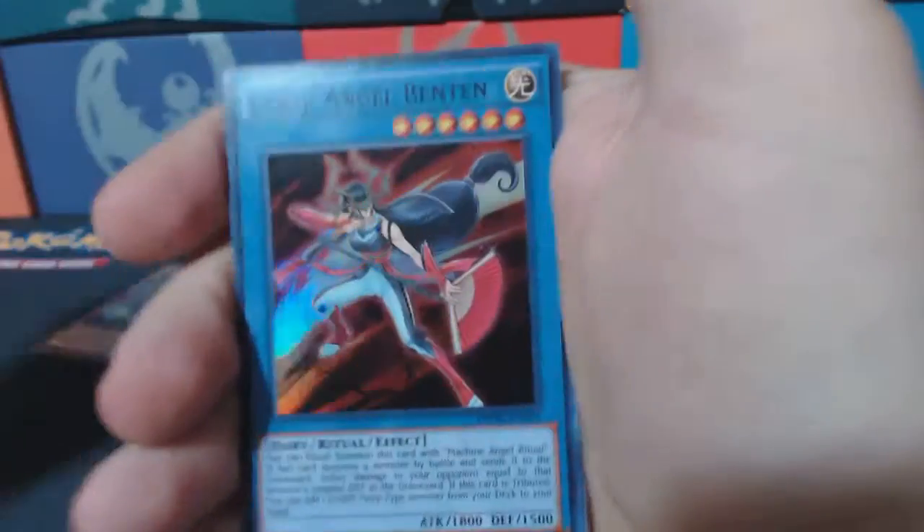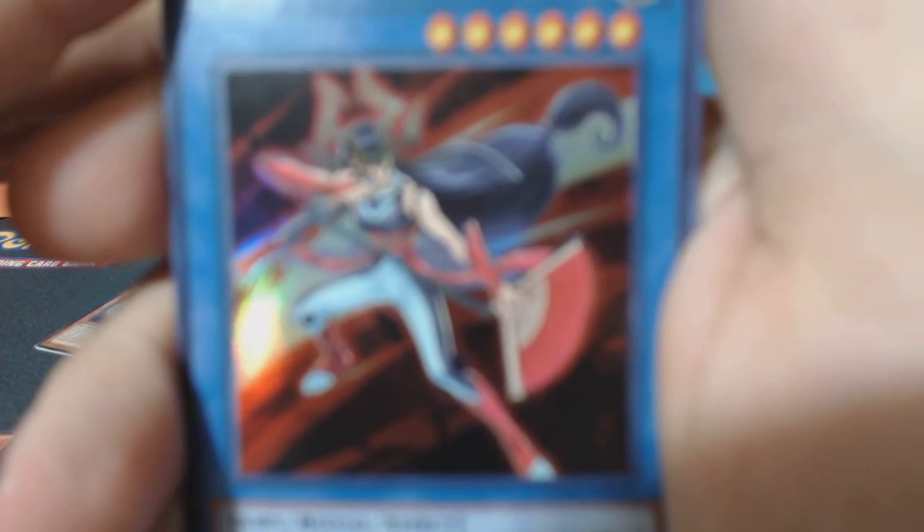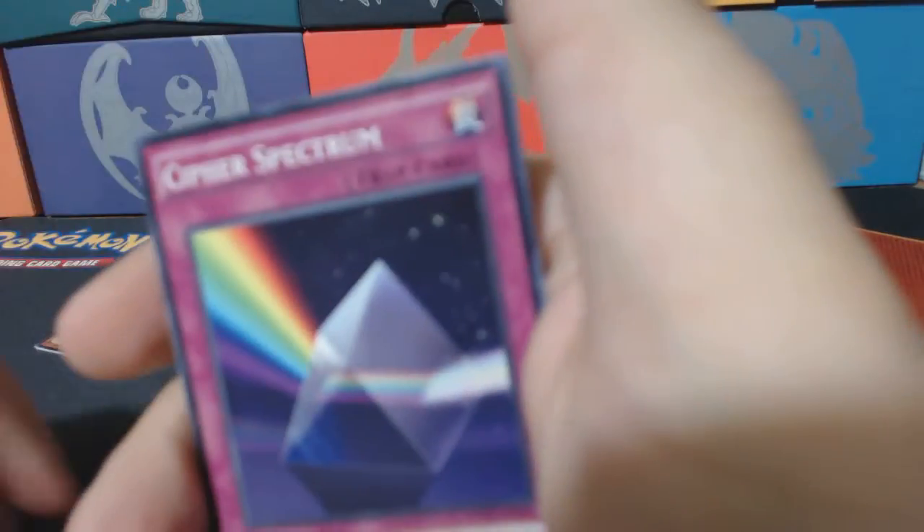These packs are — I wish they would make Pokemon packs like this, they're so easy to open. Another Red Resonator, and whoa — Cyber Angel Benton! Oh wow, that's gonna be fighting for first place too. Nice.